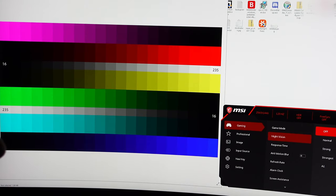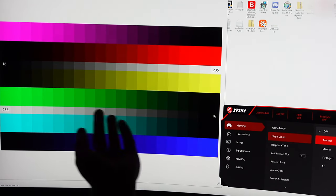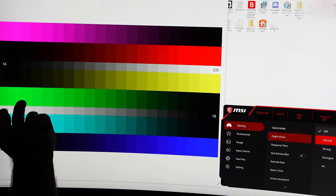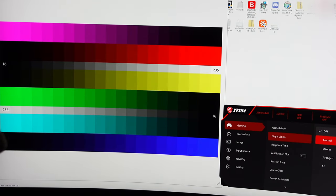Now to test night vision — how does it affect color and contrast? Right now you can see all the different color tones clearly. In 'Normal' mode they become over-saturated, with blue, red, and violet crushing together and green slightly affected. It's acceptable for games and programs, but not accurate. In 'Strong,' the blue tones get very lost, and 'Strongest' is even worse.